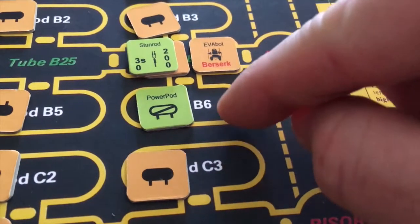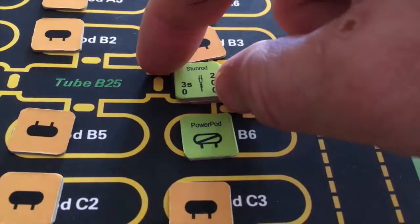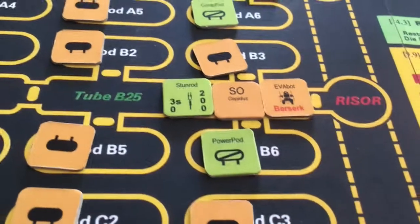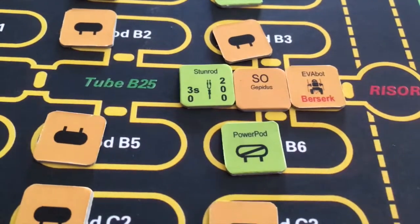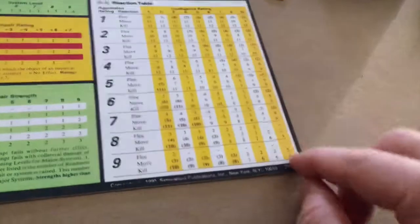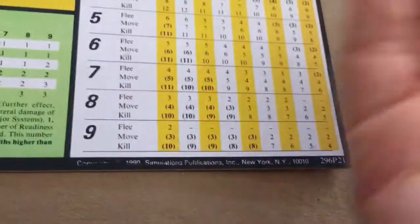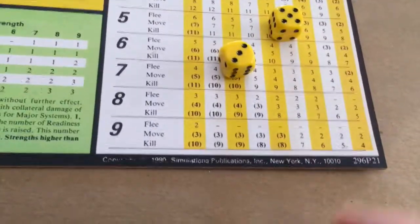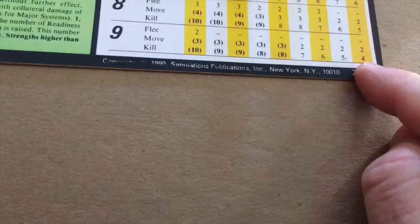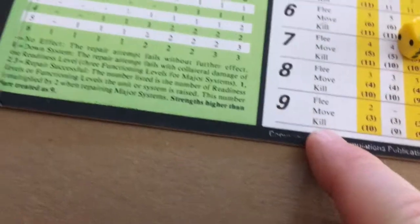We should have discovered that back in the power pod, but we'll go ahead and deal with it now since I overlooked it before. We have to figure out what the EVA bot's reaction is going to be. He basically reacts as a specimen right now with an intelligence and an aggression rating of nine. These are the values we're going to be looking at as we roll 2d6. We roll an eight — basically the EVA bot is berserk and is going to try to kill the science officer.